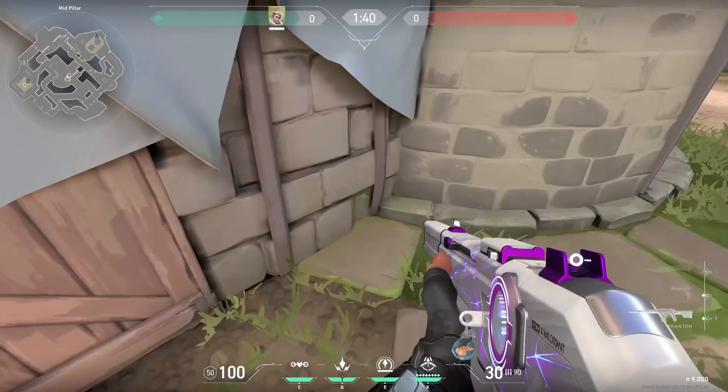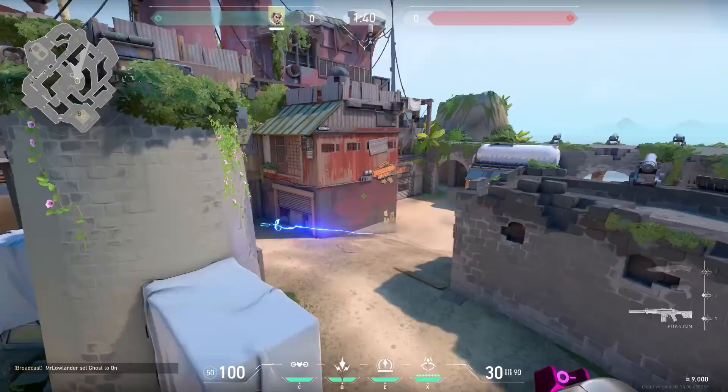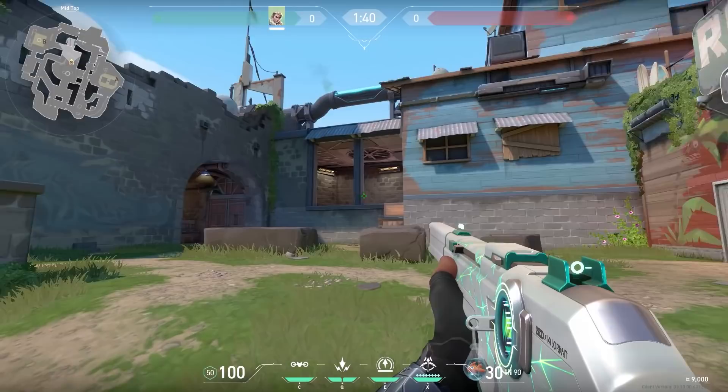With Sova on Breeze you can use this decoy lineup. Stand against these boxes and aim at a little stone on the ground — it looks hard but once you know it it's very easy to remember. Shoot the arrow with full charge and two bounces and it will fly all the way to mid window. The arrow flies pretty slow and enemies will probably see it coming, but that's why it's called a decoy arrow. The enemy will go back because they see the arrow and now you have control over mid. You can either wait till the enemy peeks again or push forward and take more control.